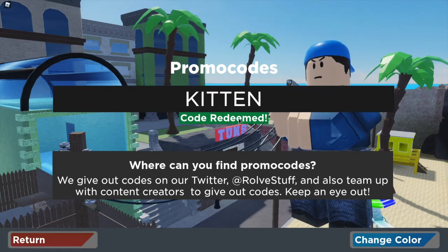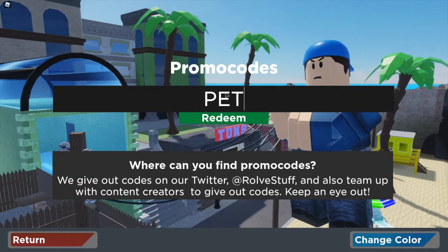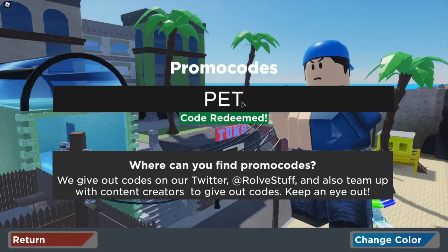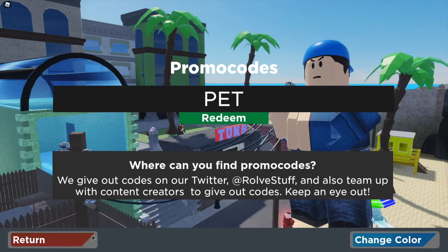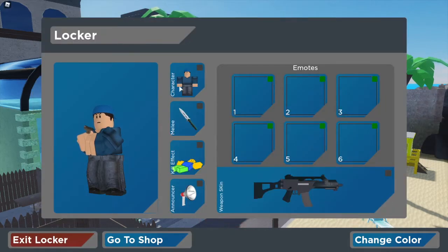The next code is JOHN — all in capitals — and that's been redeemed. The next code is KITTEN — all in capitals as well. And the final code is PET — all in capitals — and that one has been redeemed as well.